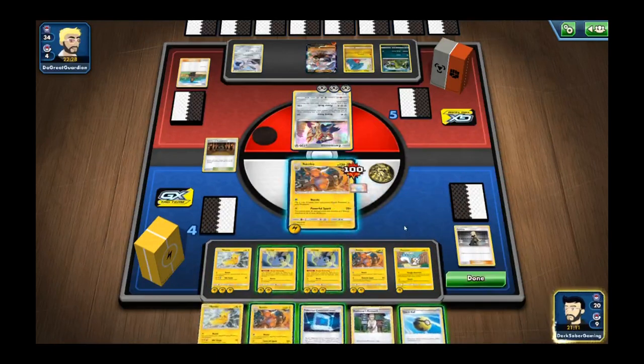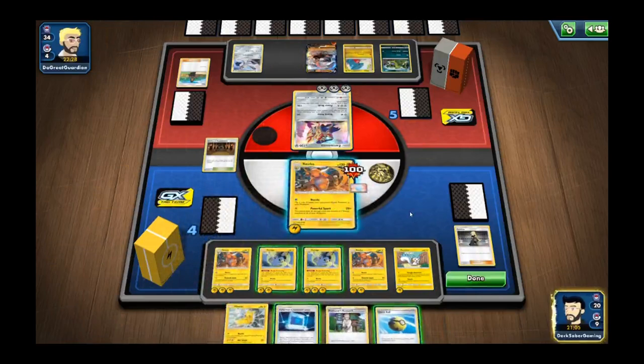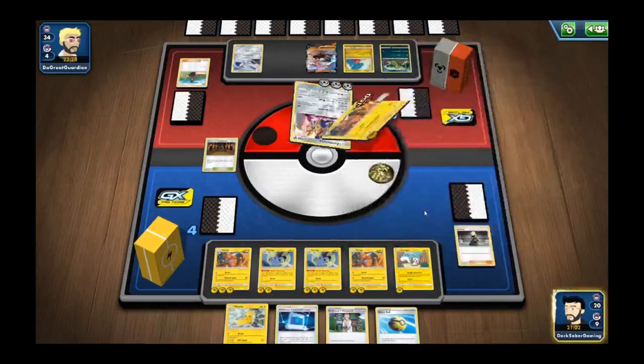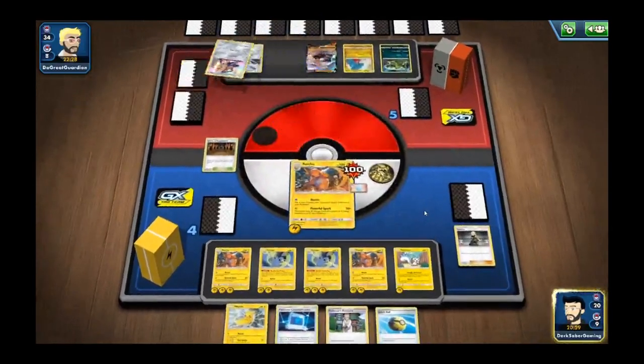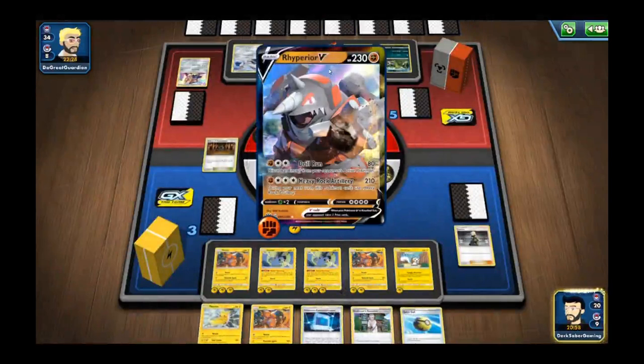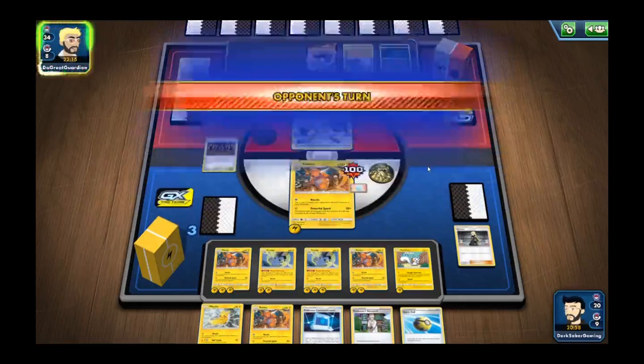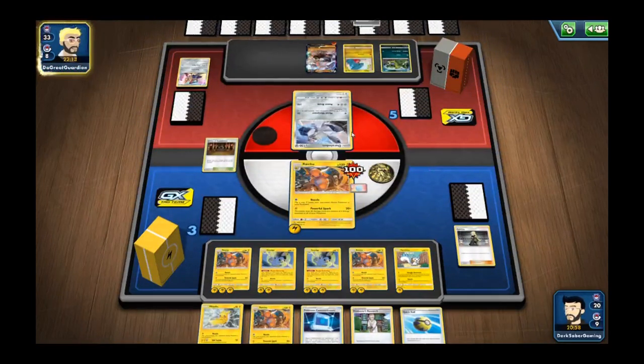Maybe it's just the tag team cards that give you three prizes. Let's go ahead and see. Attach a Lucky Egg. Go ahead and take this prize. Still haven't drawn out one of our Emolgas yet. I'm going to throw out the Rillaboom — they're just going to attack me one time and take out my Raichu. Gonna get two cards off of it.